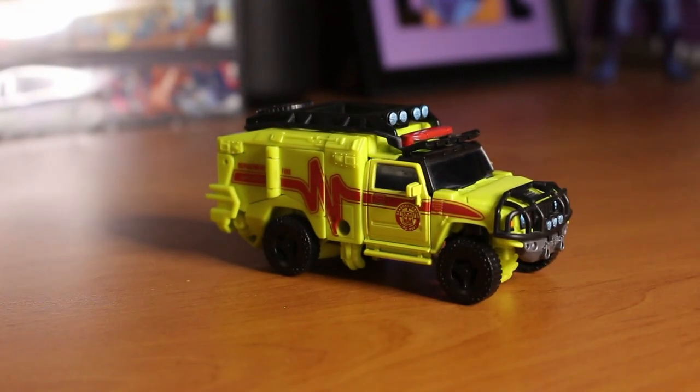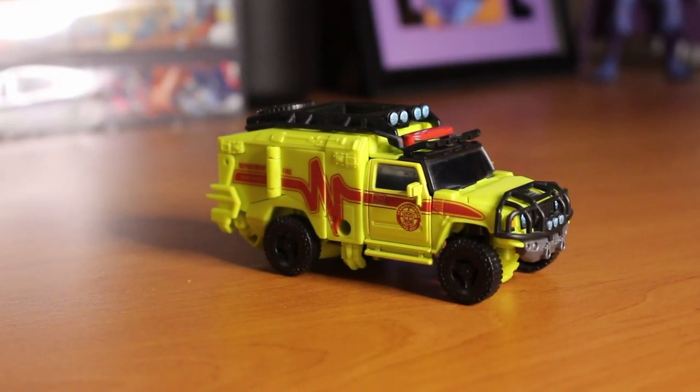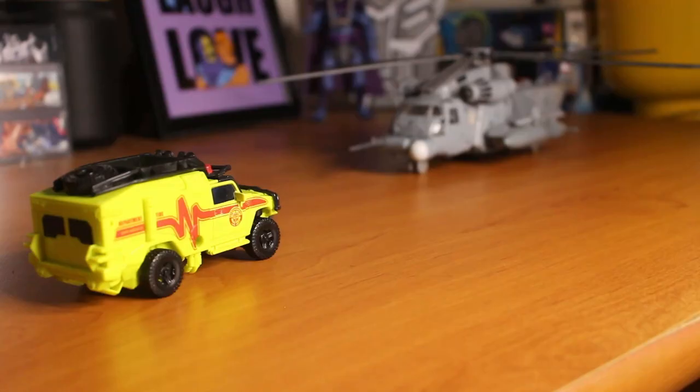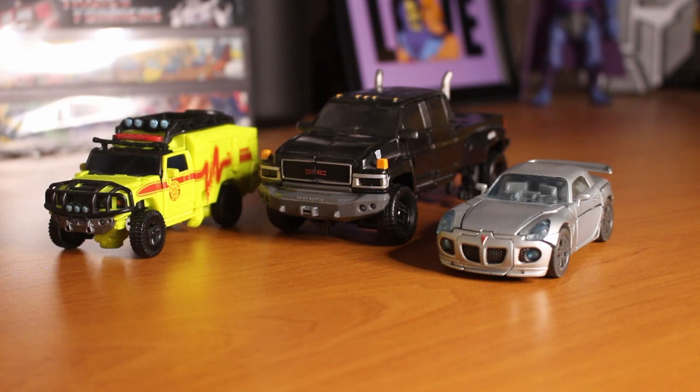This fucking bitch Ratchet. He's basic, minimal details — although I give them credit for painting the light bar, the headlights, the roof lights, the red stripe along the side, the Autobot symbol on the shoulders, and the doors, because they decided to make those out of clear plastic. God fucking damn it, they started that early. Apart from that, all the rest is technically accurate, which is the best kind of accurate, but at the same time it's boring. There's nothing of interest I can say about this vehicle mode — it's accurate, sure, but it don't mean shit.